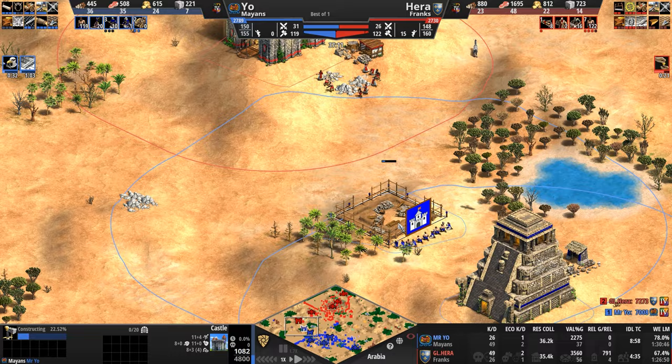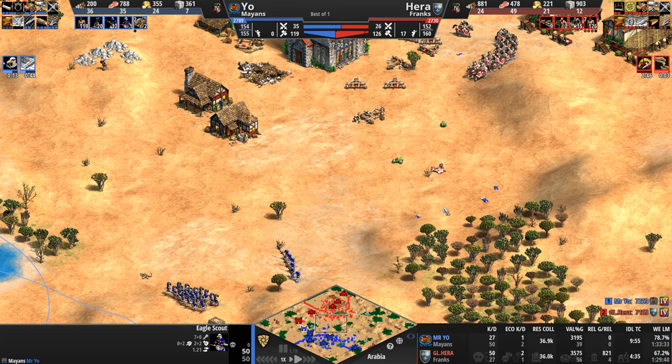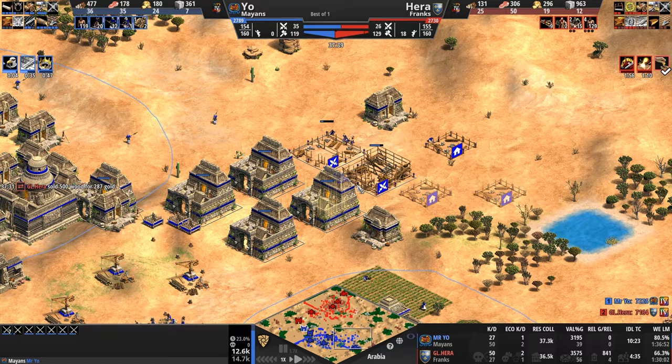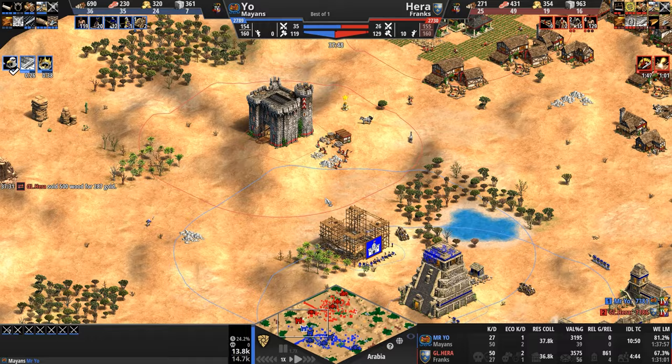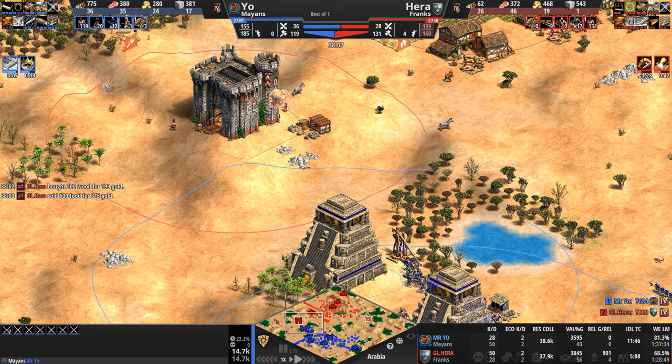Counter castle! Has Mysterio seen Hera's? Yes — he spotted it with a random eagle scouting the map — in 20 seconds that eagle becomes a warrior. Seven barracks — so he is expecting a massive cavalry transition. Mr. Yo says: you've got the more mobile civ, you've got men on horses, I've got little plumes — but I'm going to be the one who dictates where the battle happens.